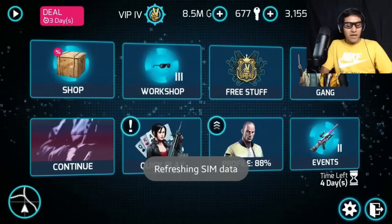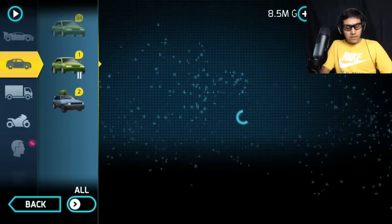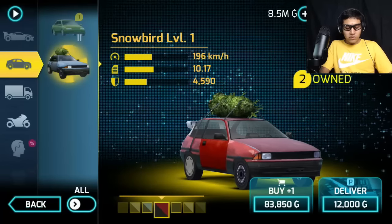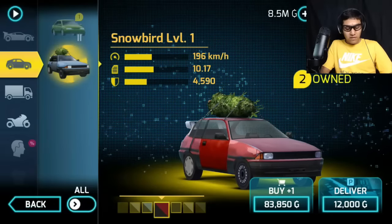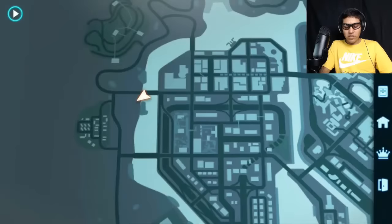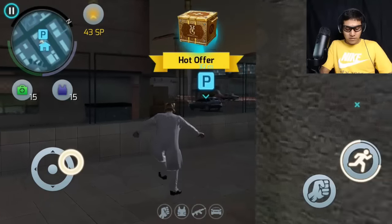There you have the Slay Rider. Now let's review the last car — the Snow Bear. I never dropped that one before but it looks cool. I'm going to select the red one because it looks cool. The speed is 196 kilometers, the acceleration is 10.17, and the damage resistance is decent — almost 4,500. I never dropped the Snow Bear, so I'm excited.